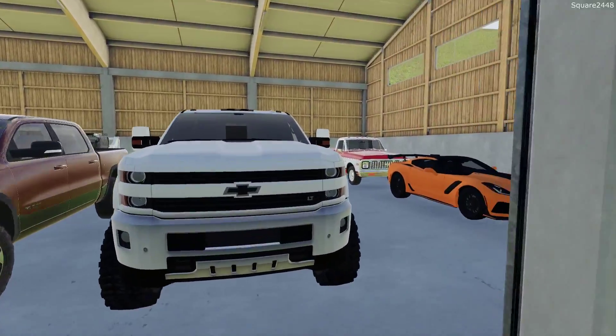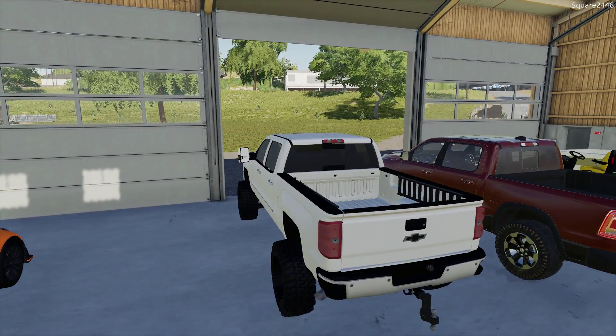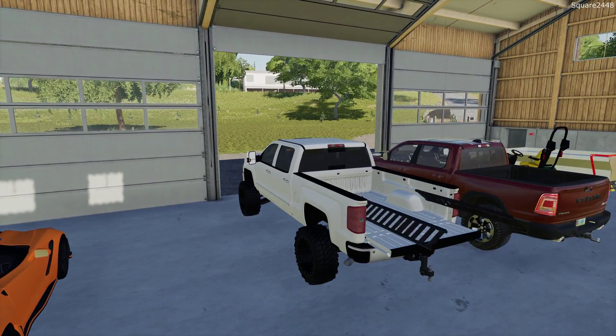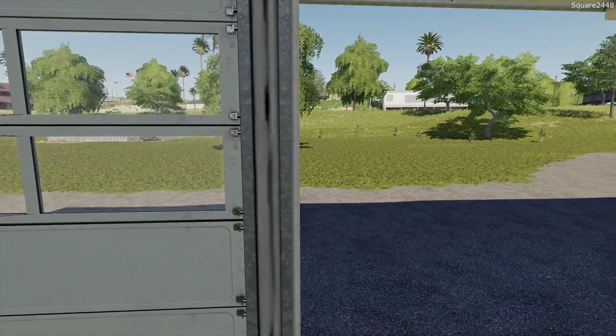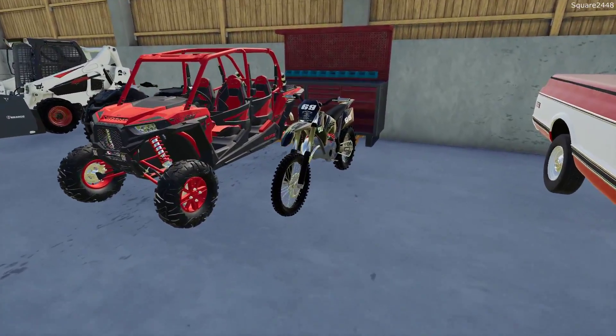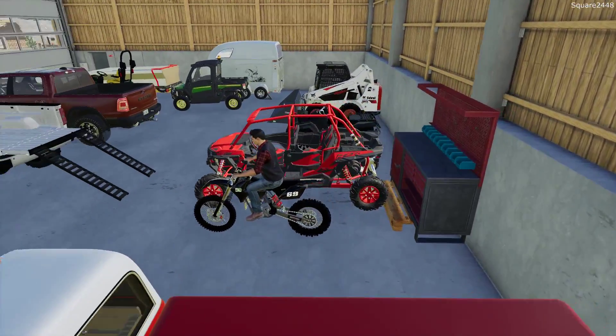Let's hop here in the 2016 Duramax, get it turned on, and get it warmed up. We'll have to put the dirt bike here in the bed of the truck. I'm excited to be back here going camping in FS19. I haven't done too many of these and it's nice to go back and enjoy a variety of mods.